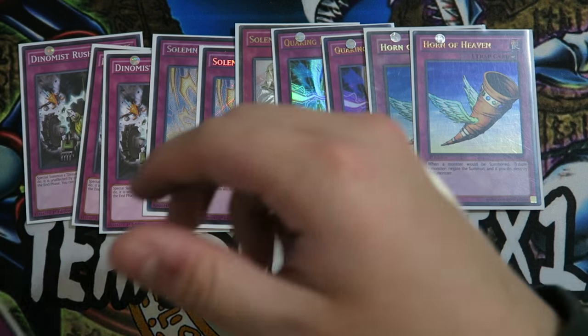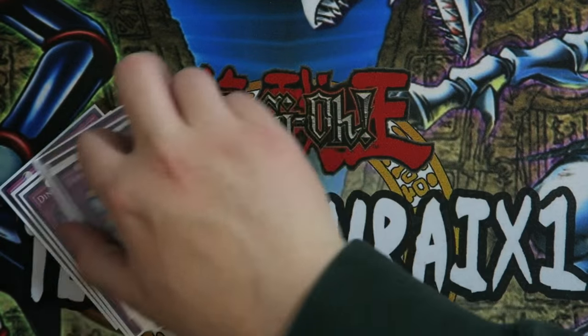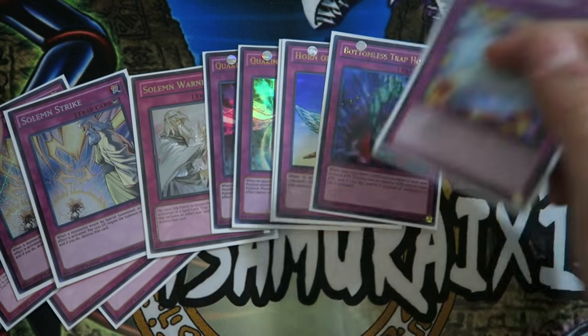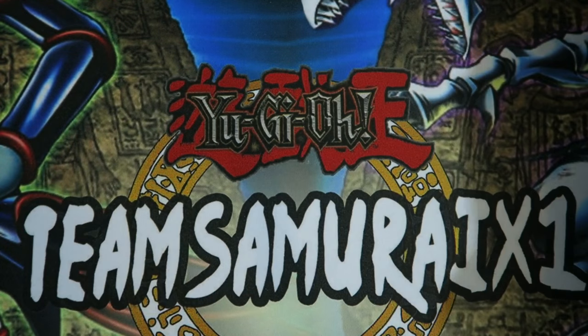You want to play Double Horn of Heaven. And last but not least, you want to play one Bottomless Trap Hole and one Vanity's Emptiness to round off our traps. Vanity's Emptiness is really good in this deck because if your Dynamis monster dies, it goes to the extra deck. So if you already have an established board and you flip Vanity's Emptiness, you basically win the game.